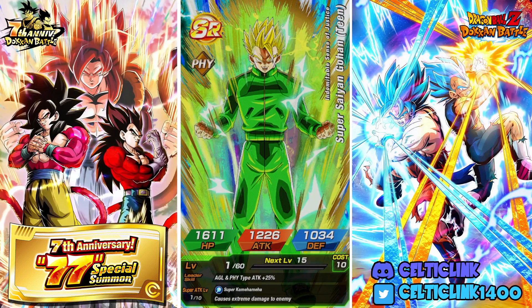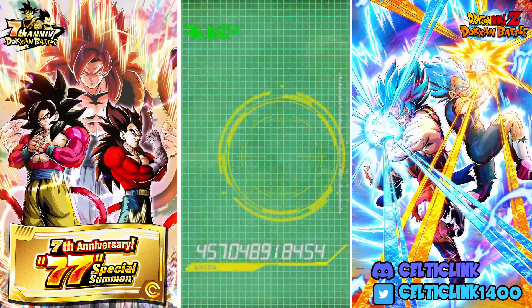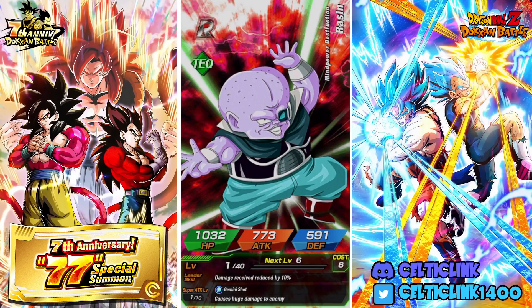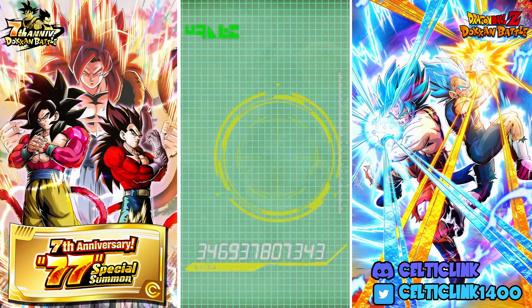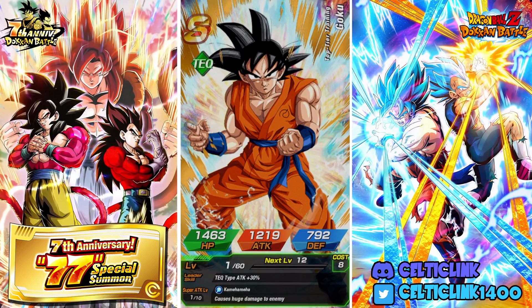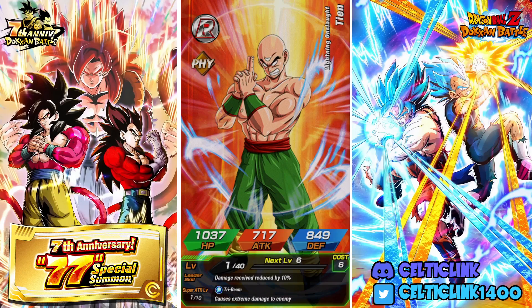Are we going to pick up any extra LRs — that's the question. That's a random SSR — Int Gohan, he's rainbowed so that's super attack fodder. We should be coming up on the end here, which means it doesn't look like we're pulling any extra LRs. Anything is better than what we pulled last year though. I got AGL Majin Vegeta last year and that was it — pretty disappointing.